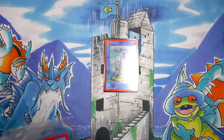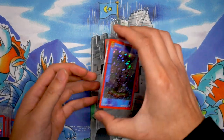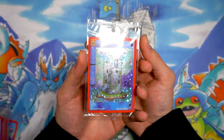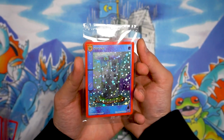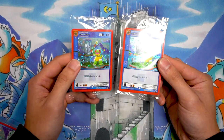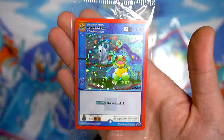Some other goodies we got from the event were the beautiful, illustrious water auras — these things were freaking beautiful. As a player, we all got one of these, and on Day 2 I was able to get one as a spectator after I finished my Day 2 match.